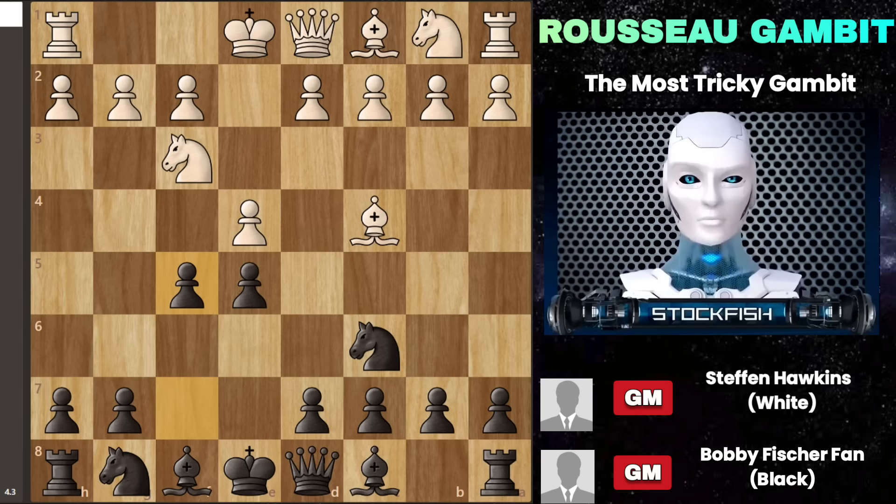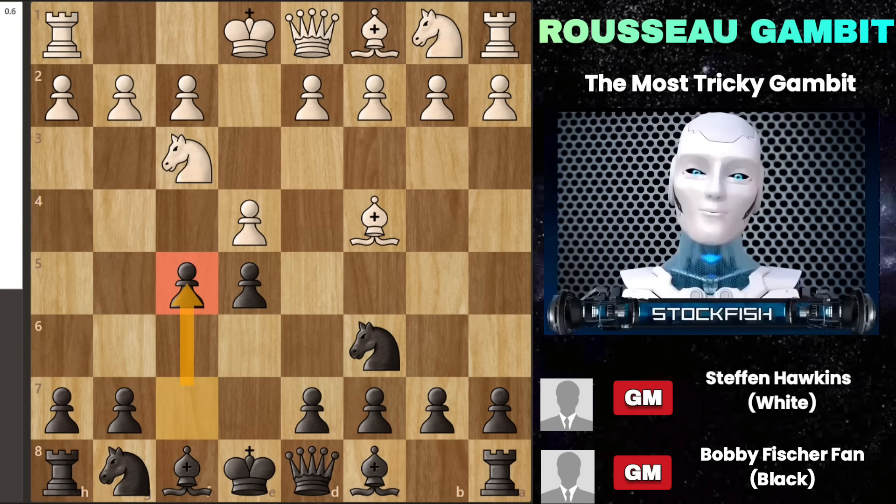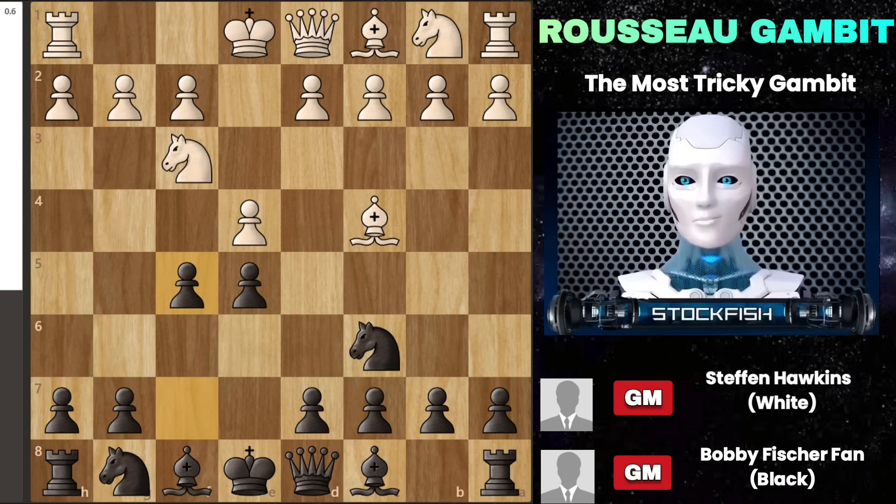The second trap is one of my favorites in the Russo gambit. When you push your pawn to f5, it might look like a weak or questionable move to your opponents and they might think they can take advantage of it. What they often don't realize is that in the Russo gambit, this f5 pawn has the potential to become a queen and even deliver a checkmate to white — it's quite a surprise move.